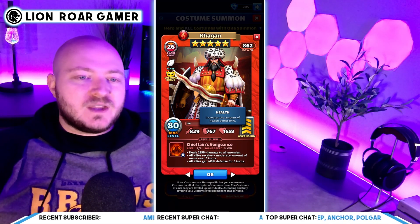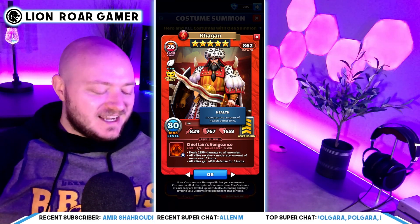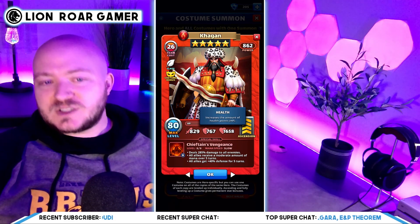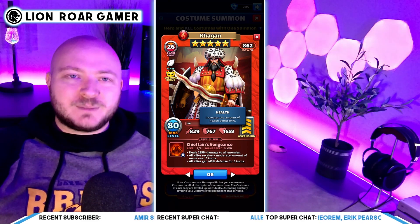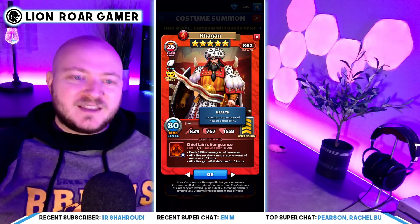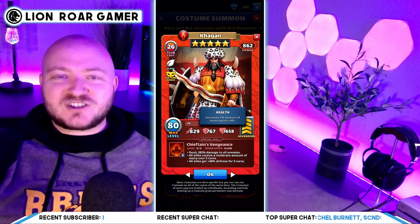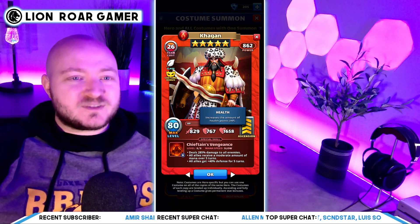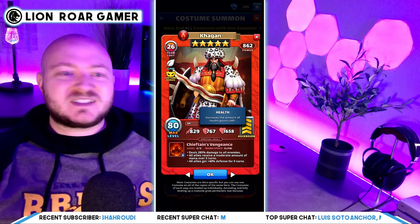Chieftain's Vengeance is slow speed and deals 285% damage to all enemies — really nice if you can get that attack up. All allies receive a moderate amount of mana over five turns, and all allies get plus 40 defense for five turns. The weakness of Kagan has always been how minimal the damage seemed for the charge time, but once he fires, all allies gain mana, meaning Kagan recharges faster along with everyone else. For red tank wars, he might be an upgrade over a lot of existing heroes.